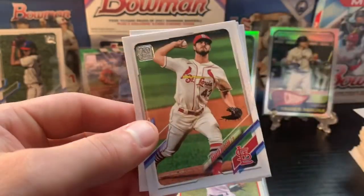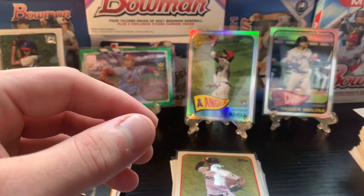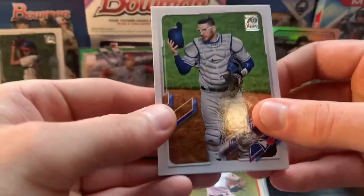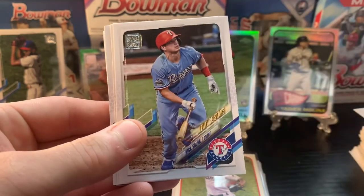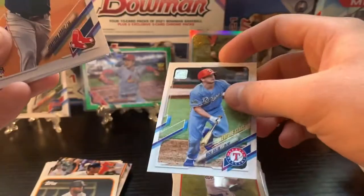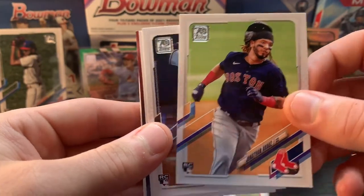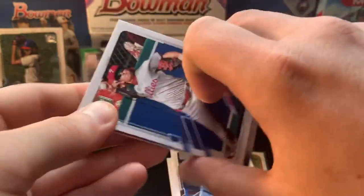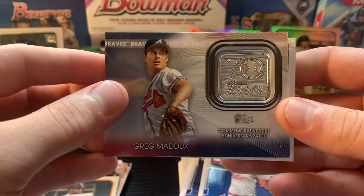Edwin Encarnacion, Dakota Hudson, Christian Vasquez, and Austin Nola. Two packs left. This is our patch card — here we go: Danny Jansen, Kyle Tucker, Jason Kipnis, Ryan McBroom, future stars Nick Solak, Jonathan Arauz rookie, Julian Merryweather rookie, Mickey Moniak rookie, and our patch is going to be Greg Maddux — 70th anniversary commemorative patch card. Nice.